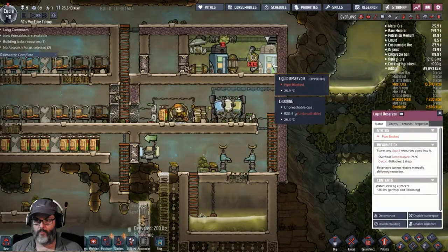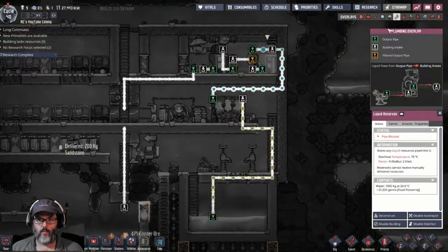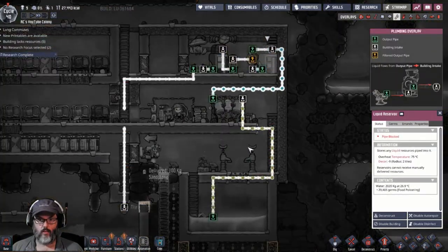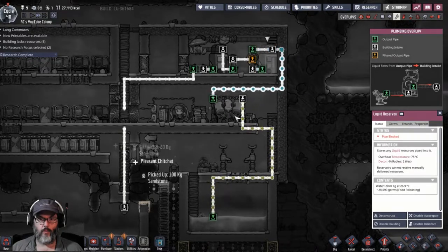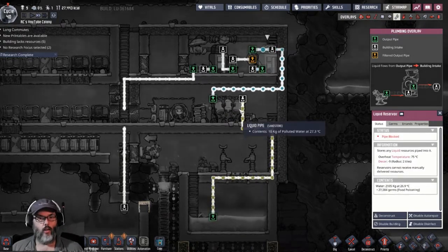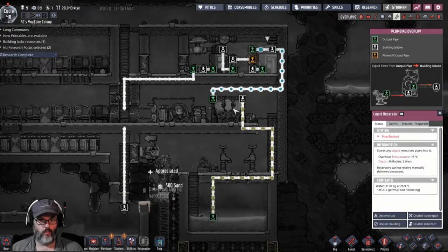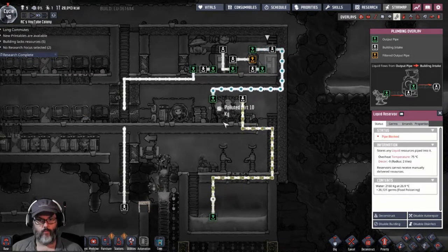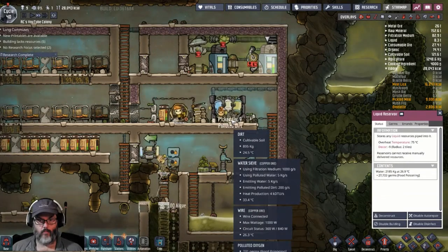You can see it's going in. This is pumping out — this is polluted water going into the water sieve. The water sieve filters out the pollution. And we've got dirt emitting polluted dirt.